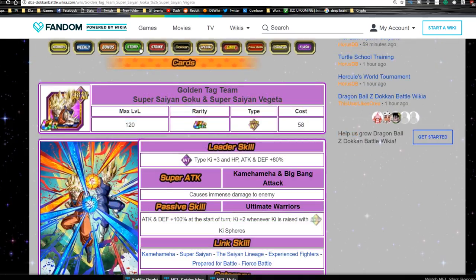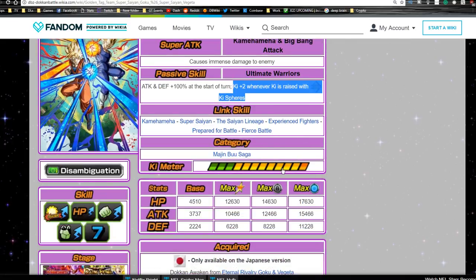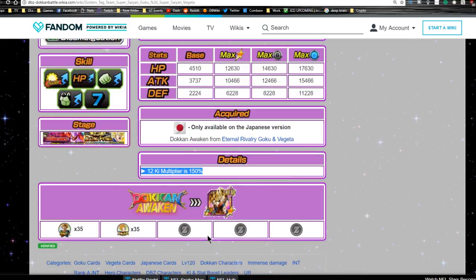After awakening, the base form becomes 'Golden Tag Team' Super Saiyan Goku and Super Saiyan Vegeta. Their leader ability is Intelligence type ki +3, HP/Attack/Defense +80% — a really good leader ability. I'd recommend getting them at least to this stage. Super attack is again Kamehameha and Big Bang Attack causing immense damage. Passive skill: Attack and Defense +100% at the start of the turn, ki +2 whenever ki is raised with rainbow ki spheres.